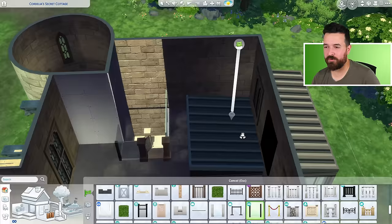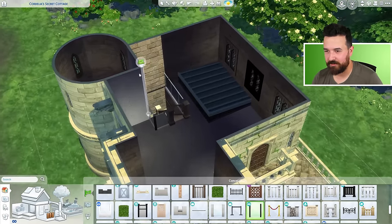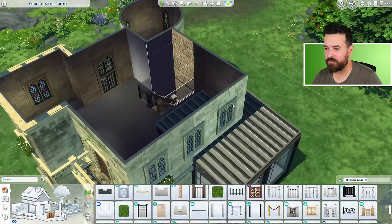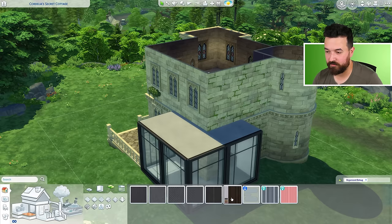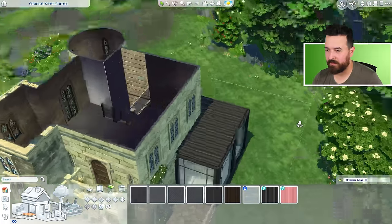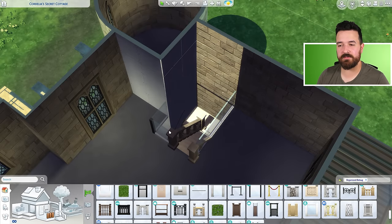Oh no, the stupid roof glitch. If I do this, the roof comes through. Whenever you complete a room with a fence instead of a wall — if these are two separate rooms with a fence in between, roofs do not work properly. I guess what I can do instead is literally just do the flooring and it'll look pretty similar and might just be better. Maybe we just do this. Same effect. And then I need to remove that floor there.